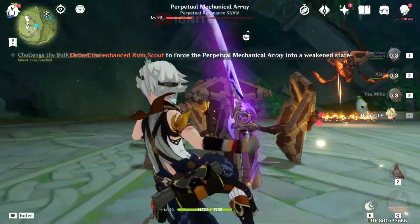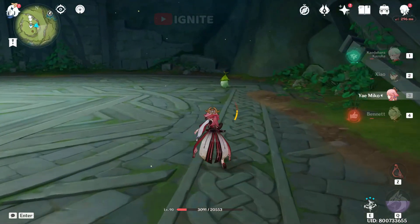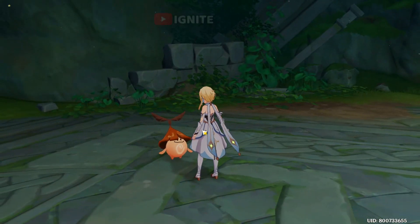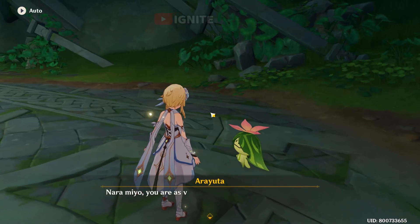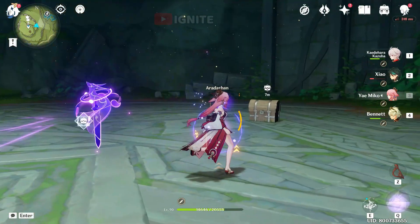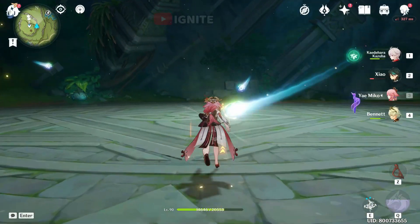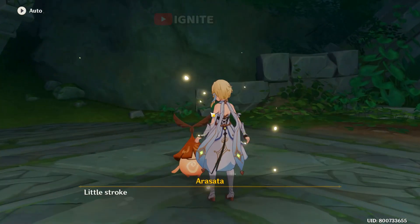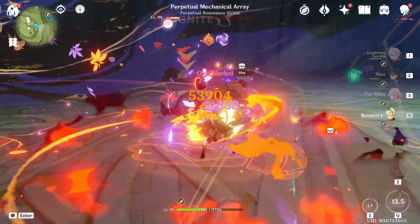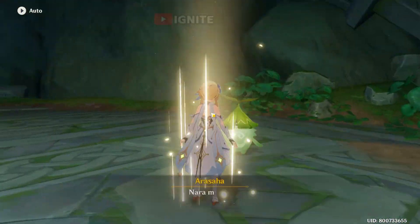Here you have to defeat this enemy, and after defeating it you have to talk to Ayana again. For the chests you have to talk to all the Ayanas and defeat them one by one, four times in order. Each time you fight an enemy you will get a chest: the first time you get a common chest, the second time an exquisite chest, the third time a precious chest, and for the final enemy you get a luxurious chest. After fighting this enemy for the 4th time you will get the luxurious chest and be able to complete the quest.